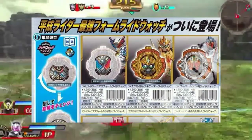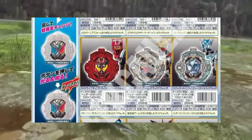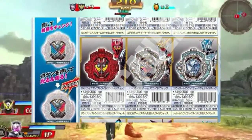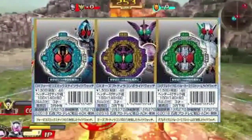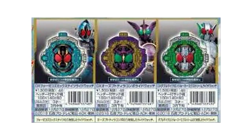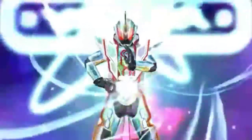These are the new Rider Watches for those final forms: Genius, Ghost Mugen, Drive Tridoron, Gaim — I really forgot the name of Gaim's final form but I think it's something related to Warlord — Infinity for Wizard, Butomahou, Fourze Cosmic, and W Extreme, which all look really cool. I think these are some of my favorite Rider Watches just because of the coloration.